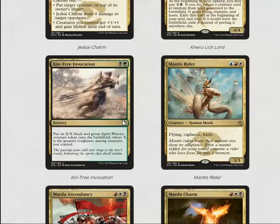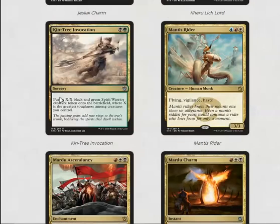Kin-Tree Invocation is a sorcery that puts an X/X black and green spirit token into play where X is the greatest toughness among creatures you control. There are a lot of random 0/5s in green specifically, so this could read 'two mana, get a 5/5,' which is quite good. Getting a 4/4 or 5/5 is actually pretty relevant; I like this card a lot.